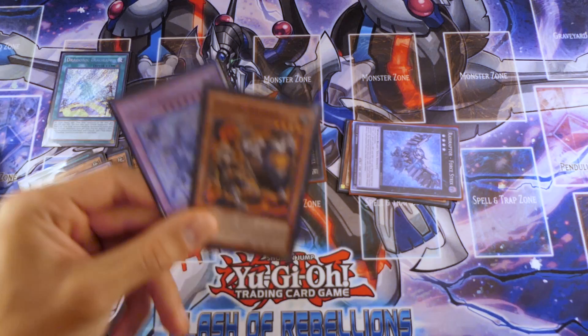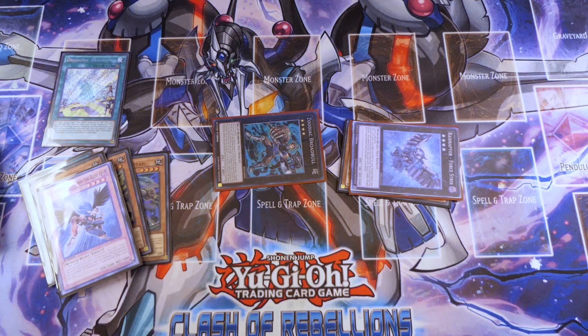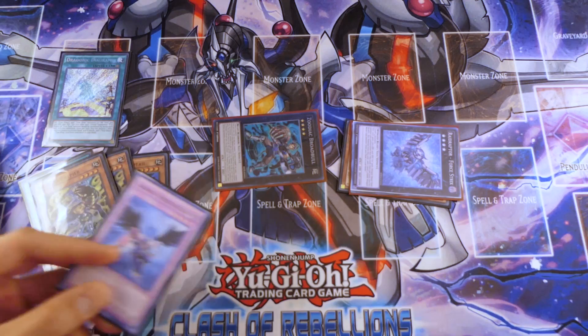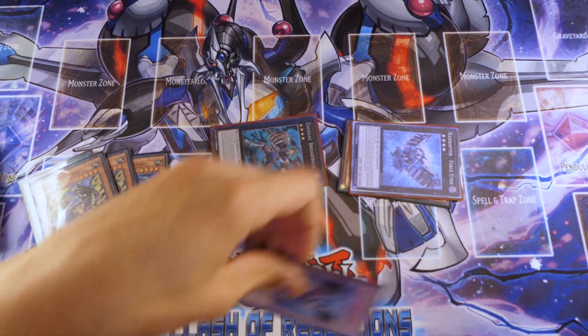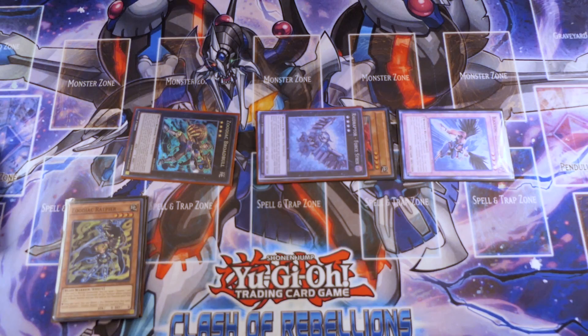Zephyrus has a very special effect, in that if it's in the graveyard, it can special summon itself from the graveyard by bouncing any card on the field to our hand. So I think you can see what's going to happen. We're going to use Zephyrus' effect to send Diagram back to our hand, and then we're going to special summon Zephyrus. This gives us our extra level 4 on the board, and we're going to get Dragonic Diagram back in hand so we can reactivate it. The Dragonic Diagram is not a hard once per turn — it's as many copies as you have in your hand, which is pretty awesome.